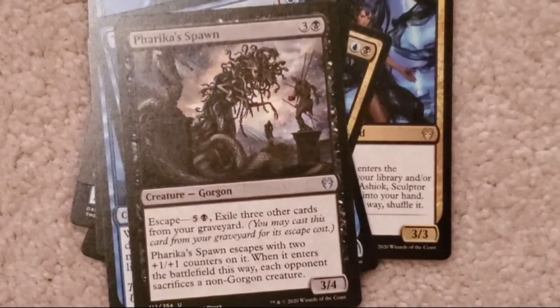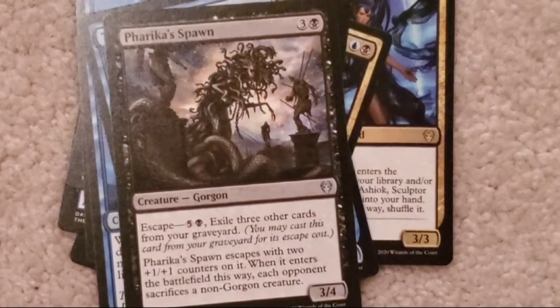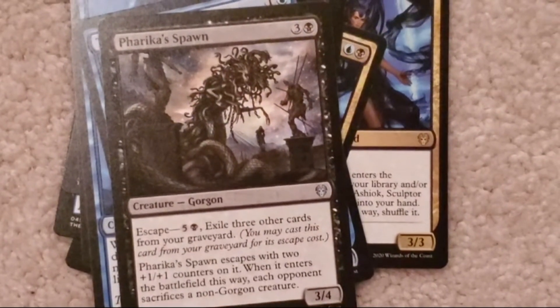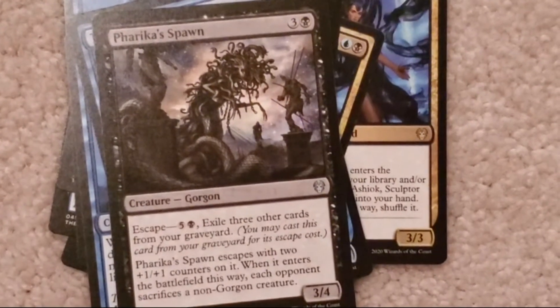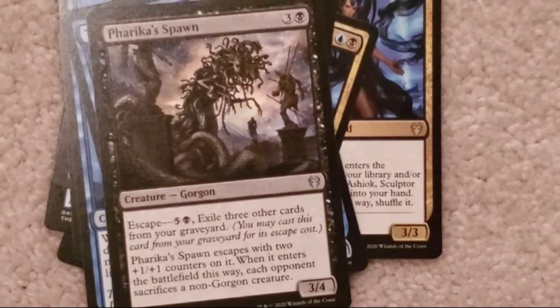Phakira's Spawn: three colorless, one black. Three, four. Escape: five colorless, one black — exile three other cards from your graveyard. You may cast this card from your graveyard for its escape cost. Phakira's Spawn escapes with two plus-plus counters on it.